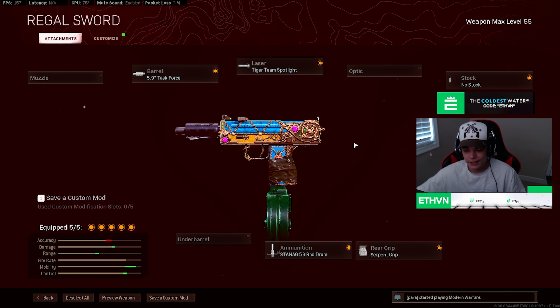For the laser you're gonna be running the Tyr Team spotlight for more mobility, because it's the mobility Mac 10. Then you want the 53 round mag just for that extra ammo. Then you want the Serpent grip for the ADS time, and lastly you want the no stock for more sprint-to-fire and basically more mobility. This is a really fun class and I would really recommend trying it out if you want something new for the Mac 10.